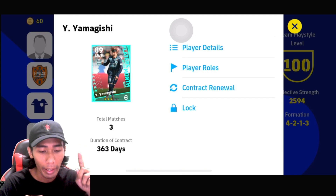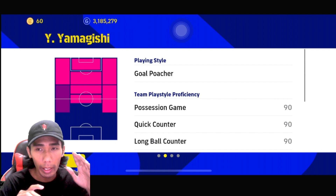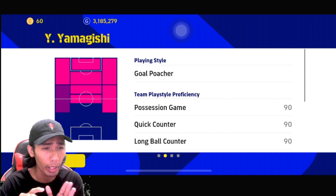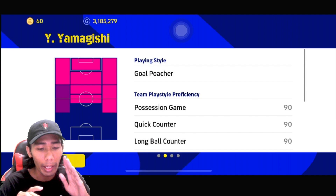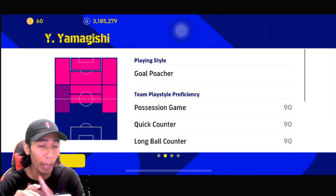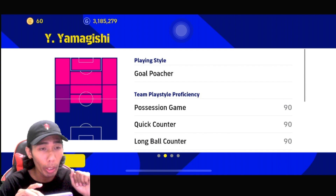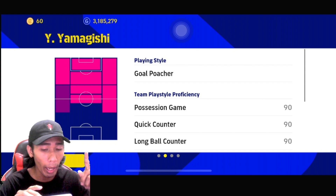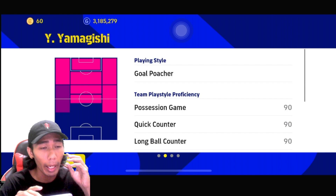Yang specialnya kad ni dia LWF tapi korang tengok dia punya playing style dia Gold Poacher. Saya ada nampak satu kad yang macam ni - dia bukan CF tapi dia Gold Poacher juga, macam kad Rikalisan yang lama tu, dia main LWF juga cuma dia Gold Poacher. Yang ni pun sama, korang boleh mainkan dia dekat CF. Rating dia takkan turun.